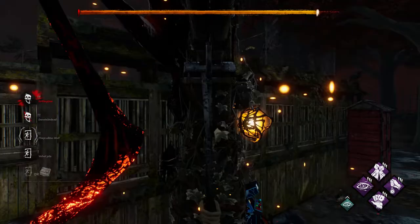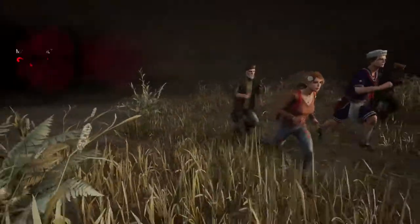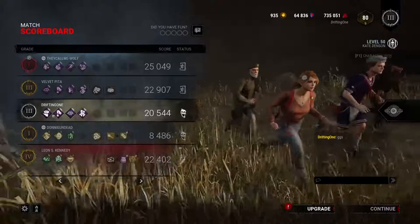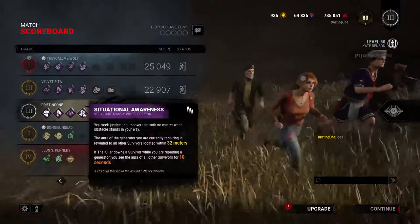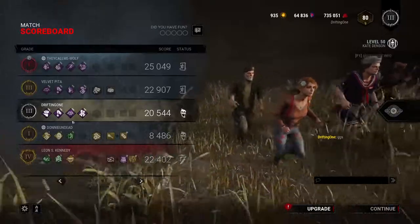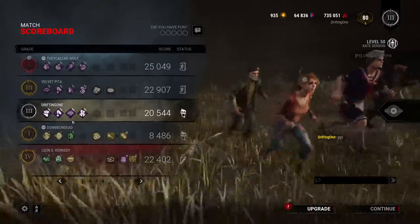I think this build is pretty good. It's definitely not meta, but it gets the job done. Just in case I didn't say this before: Open-Handed, Borrowed Time, Kindred, Situational Awareness. Been running this a lot recently and I'm liking it a lot. Let me know what you guys think of the build and I will catch you guys in the next one.